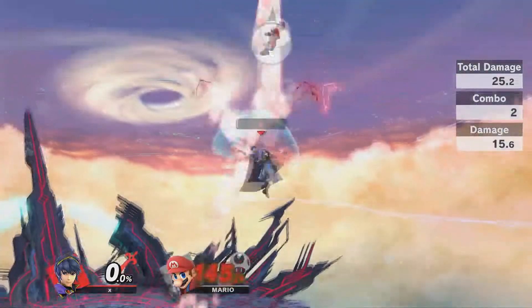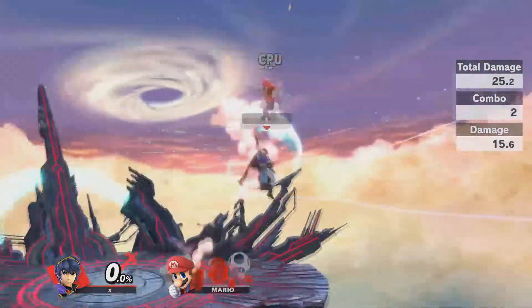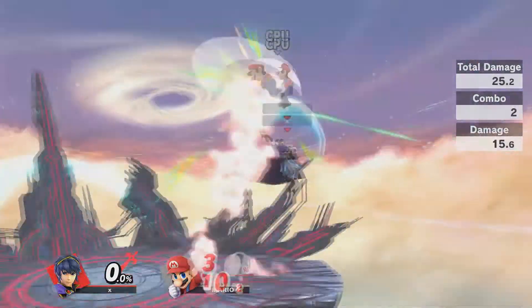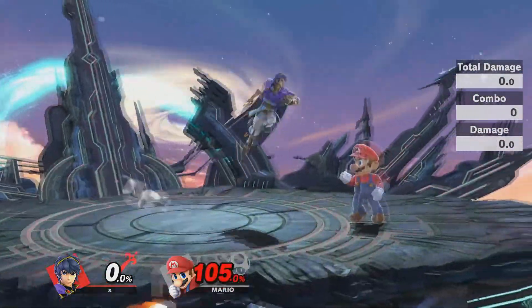Once you reach around 115 to 120%, then it will be extremely easy to land an up air using both your jumps. Marth isn't easy, but the reward he gets once you put the time in can greatly affect how you do in tournament. So it is always up to you as a Marth main to never give up, to lab, and to continue to grind because it's going to pay off sooner or later. This is your boy X from Let Me Smash Gaming and I'm out here.